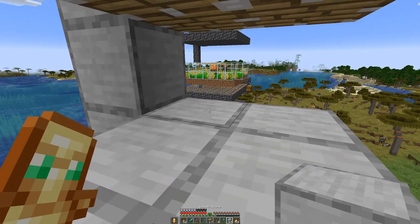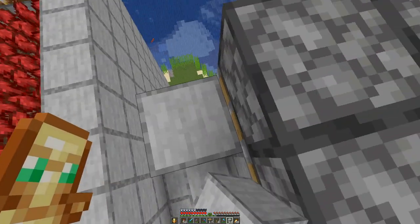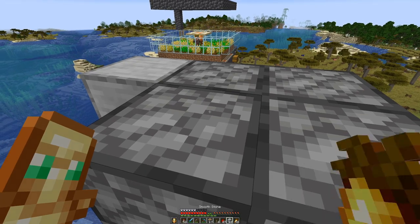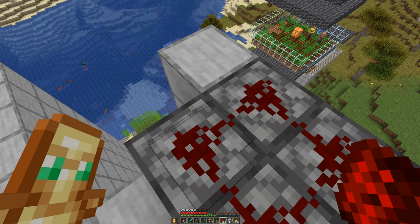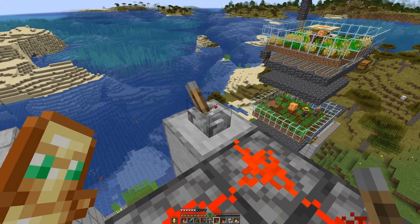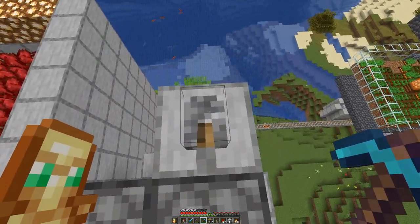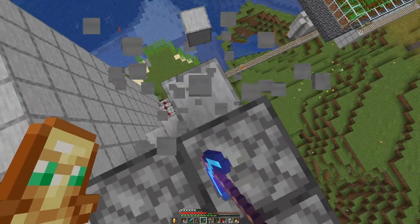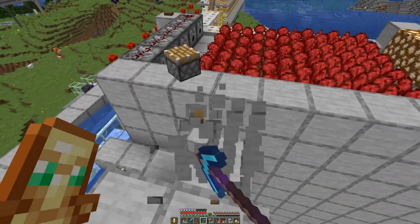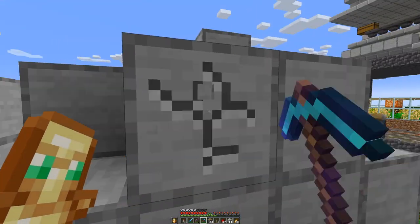Alright, I have one block in between. Let's have a bit of redstone here - lever. Boom, that should have put everything in place. Yep, they are moved one block down.